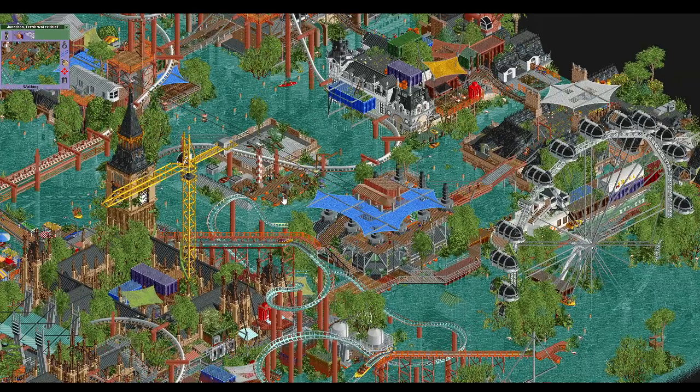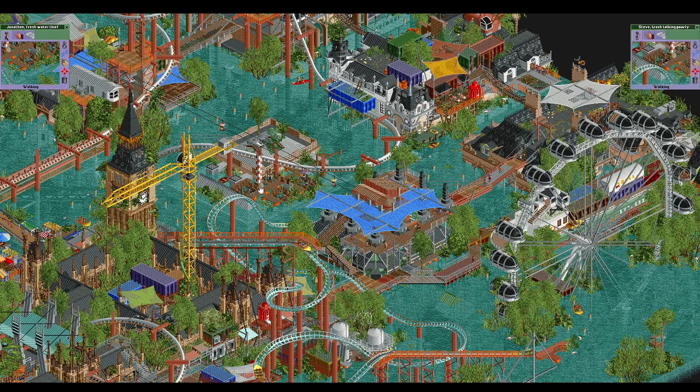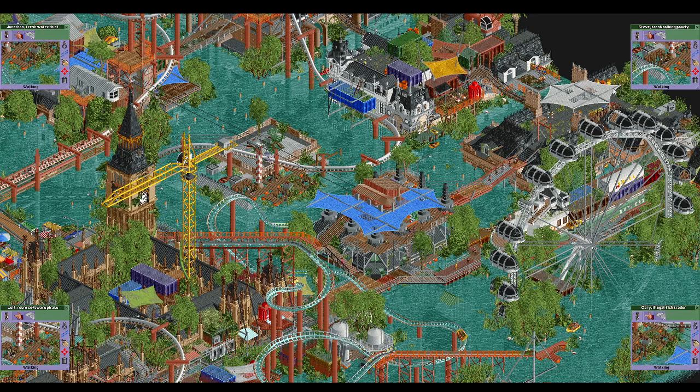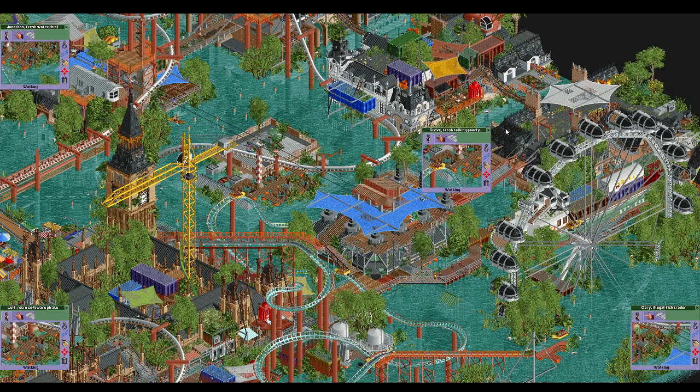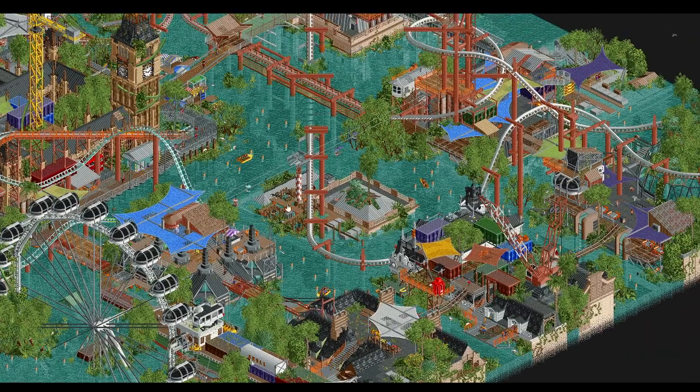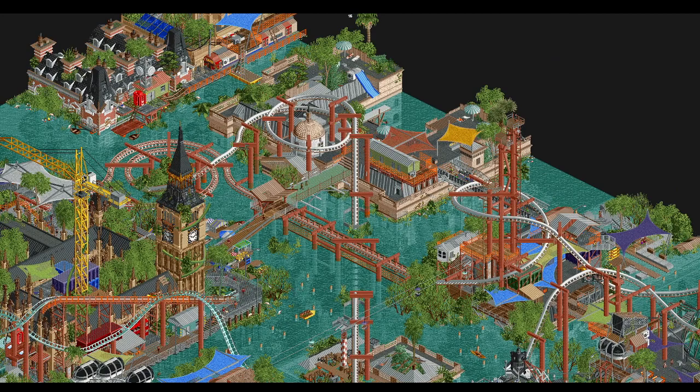It was a pretty close battle back and forth, but ultimately the Scream Queens were victorious — a certainly well-deserved win. Our park was very strong also, but this one had some cool details and interesting stuff. There are lots of little details to look at — including a little prison with our team captain Steve in it. Highly recommend downloading all these parks and taking a look.